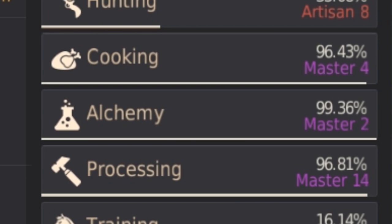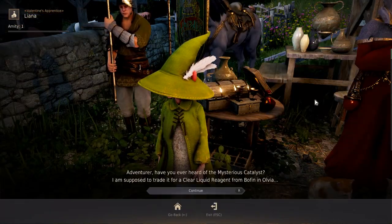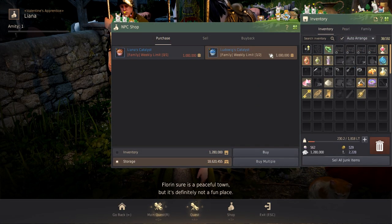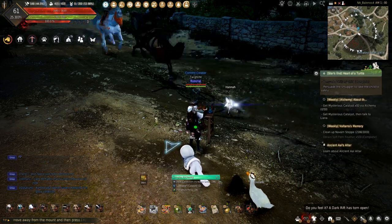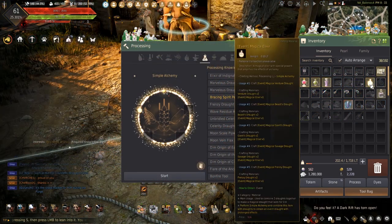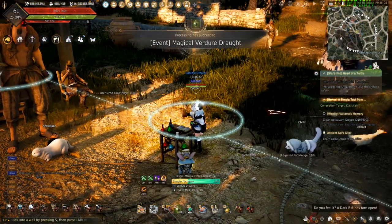Increasing the experience earned is easier than decreasing the time needed to complete an elixir with alchemy. Starting out the list is the Secret Book of Florn. These can be made with the materials earned from completing the weekly and using the shop from Liana Valentine in any major city. These can be bought from the Central Market, and there is a 3 weekly limit. The Vidair Drought will give plus 20% life experience, and when combined with the magical drought obtained during events, will increase the duration from 15 minutes to 45 minutes.